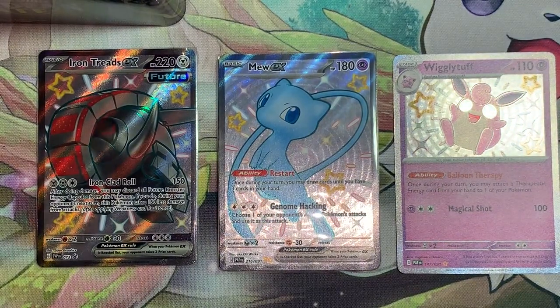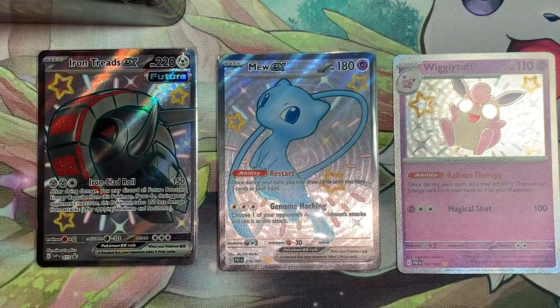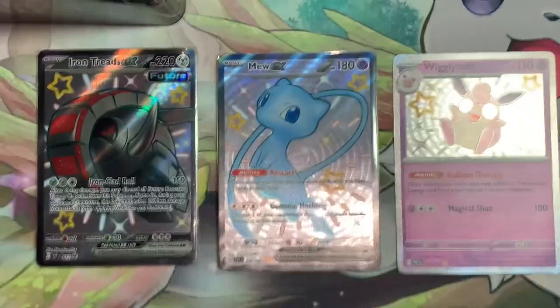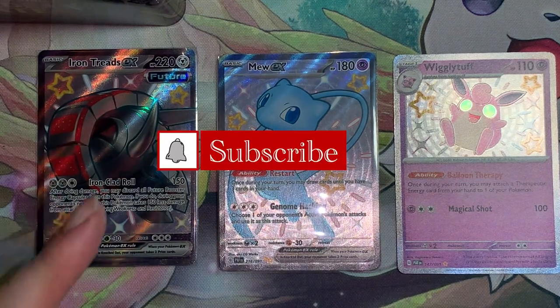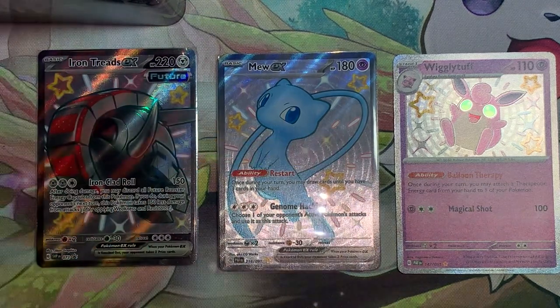If you did enjoy this video, please leave a like and comment your thoughts down below. Wiggly Tuff has some demon eyes! If you open up an Iron Treads EX10 and got better or more pulls than I did, please do let me know. Make sure you are subscribed and turn that bell notification on so you don't miss when my next video is up. Till next time my fellow Pokemon trainers!